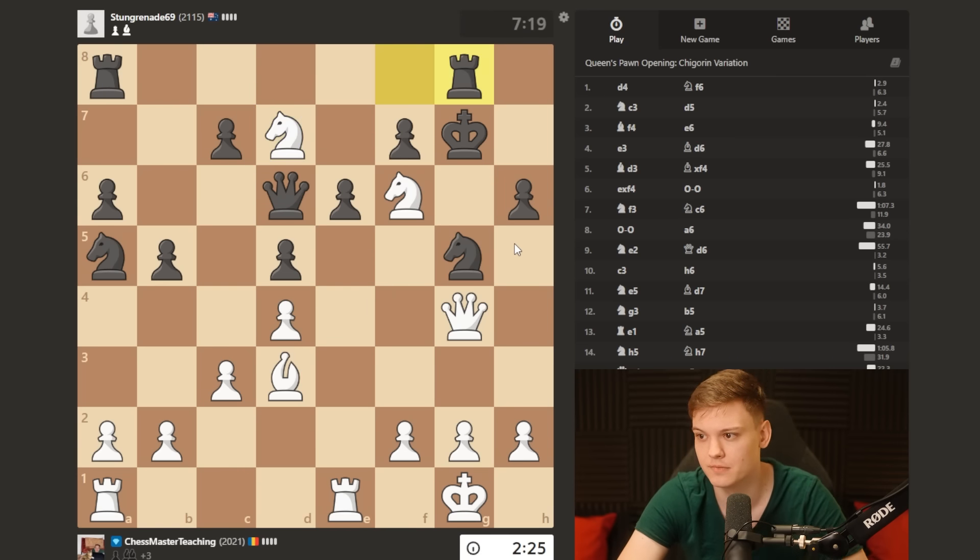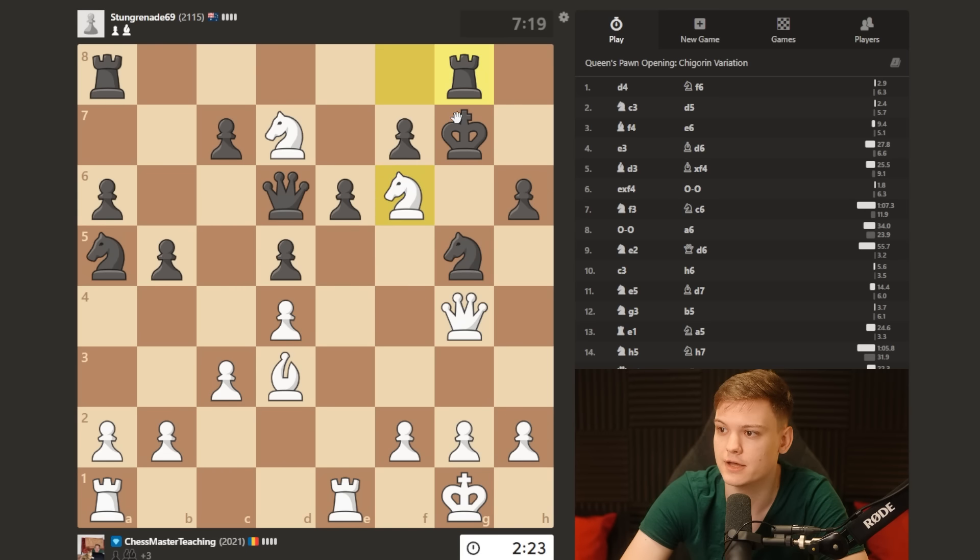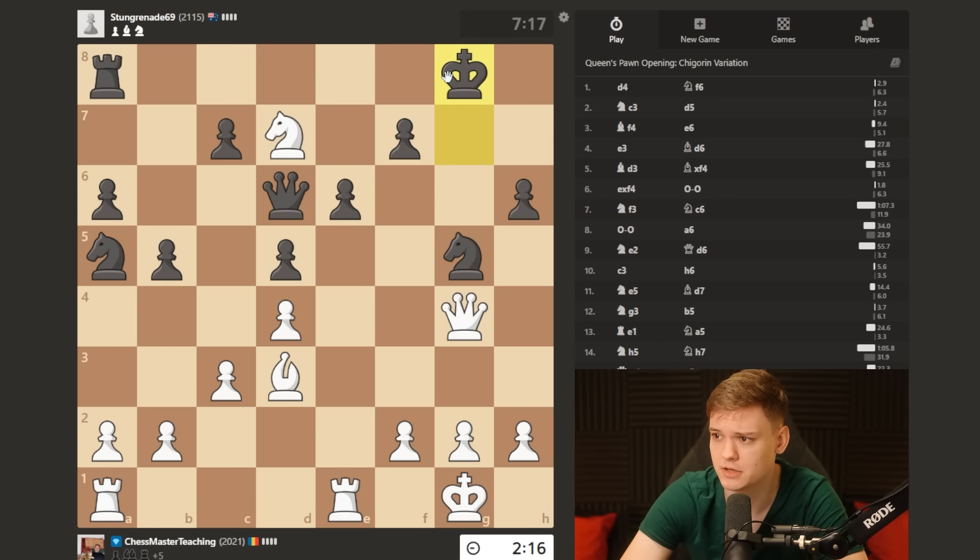And then h4. That's a rook we should be able to take on a good day. I like my three rooks. He takes with a king. I mean, I have knight f6, I have h4. I think I'm probably just gonna do h4.